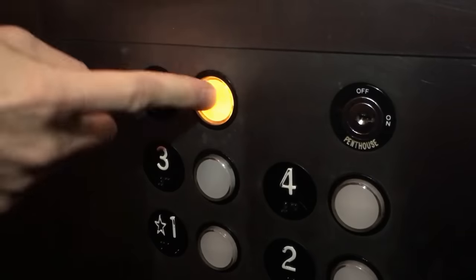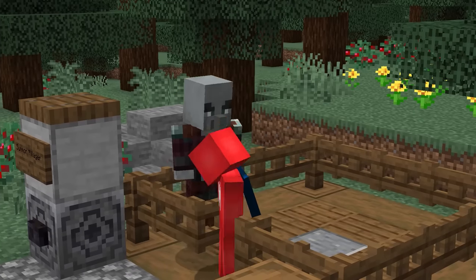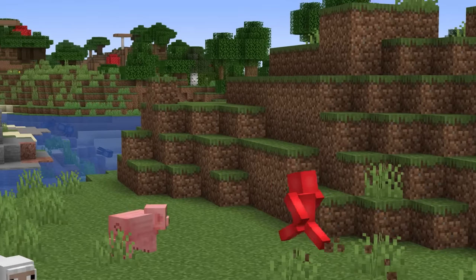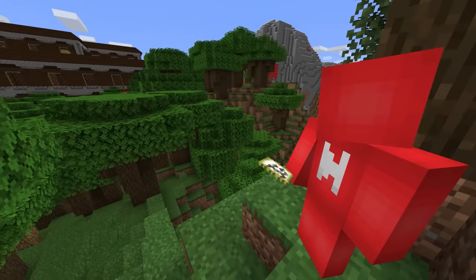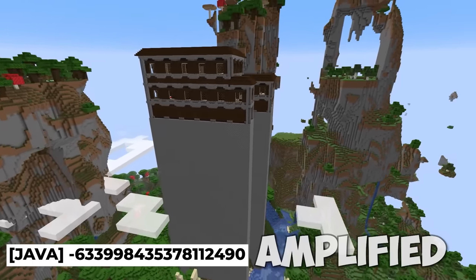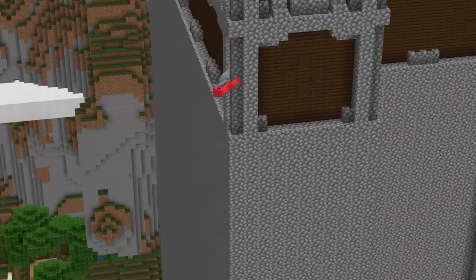Number seven. At some point, I think we've all wanted to live in a penthouse with a view. And while in the real world that carries a hefty price tag, it seems the pillagers might have found the emeralds to make it happen. Under the right conditions, it's not only possible to come across a woodland mansion — which is already rare — but also find one that's as tall as this. While this could happen on an amplified world, as you can see from this seed, we can even have one that occurs naturally.